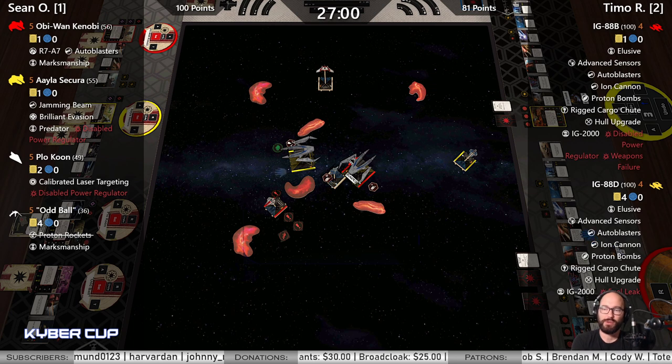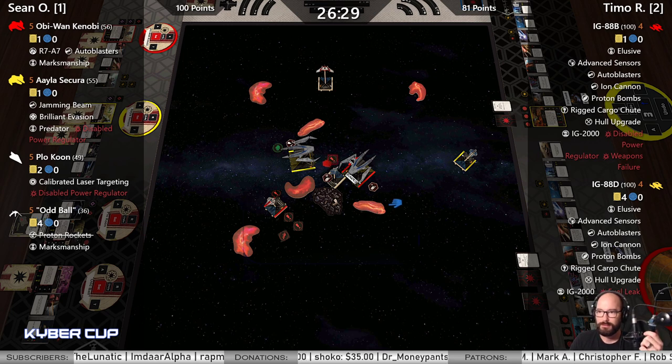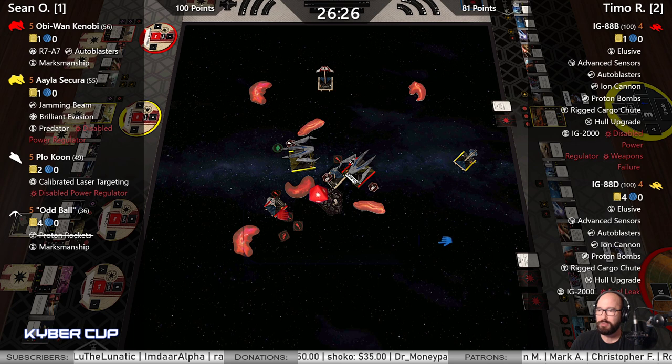Is he expecting a Talon roll from Obi maybe? B is going to drop a Cargo — it does not hit Plo. Wait, no — it's through his base, it hits. So Plo is stressed. Does not take the crit. Hard to turn — it's right here, he performed his action, the Advanced Sensors. Plo is not at all concerned, does the one-hard, won't be able to perform an action but has a pretty good position to shoot that one-hull IG-88B.